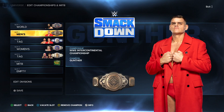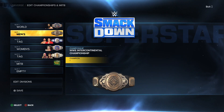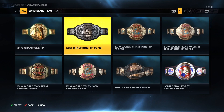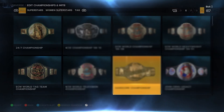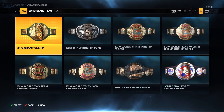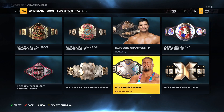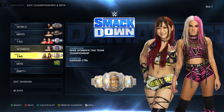Let's say I'm playing as Gunther and I have the Intercontinental title here and I just wanted to remove him — I didn't want him as champion. Then I'll give it to Humberto, and Humberto is now going to make that title the Hardcore Championship. So go back here. I actually changed it — that'd be nice. There we go. You can see, boom, the Hardcore Championship is now owned by Humberto.